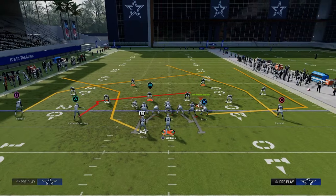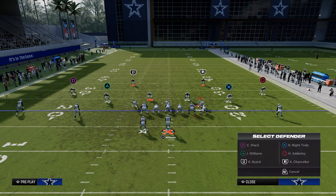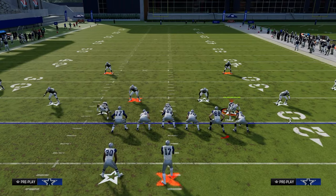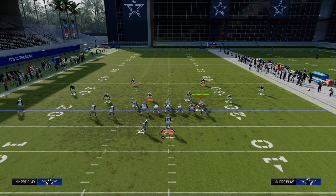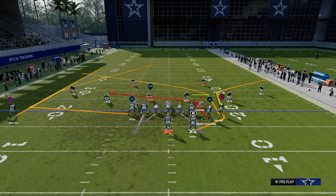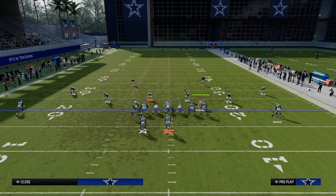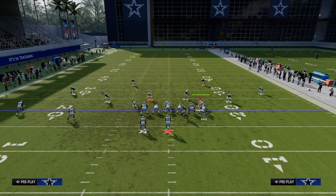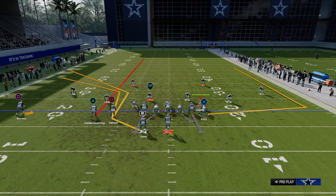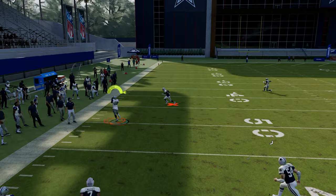Another thing you can do, because you do have hot route master, is do it like this — basically motion this guy across, then streak and put him on a slot apprentice corner. The slot app corner will cut a little sharper to the corner than a motioned over post will. This is why you want to have hot route master to run this scheme — it just opens up a lot more options for you. He's going to get a little bit more to the corner — that's the main idea.